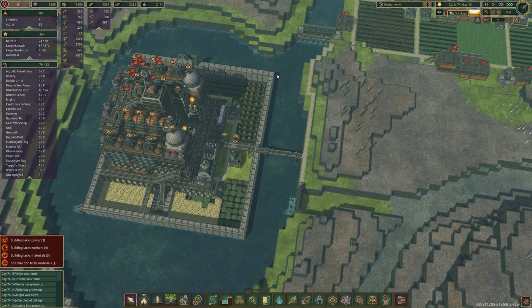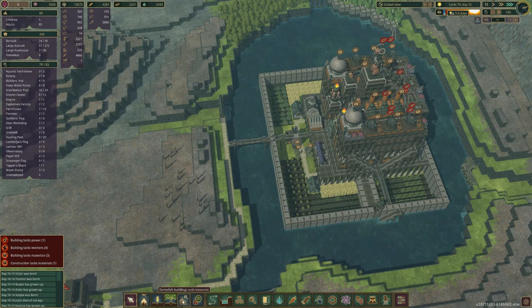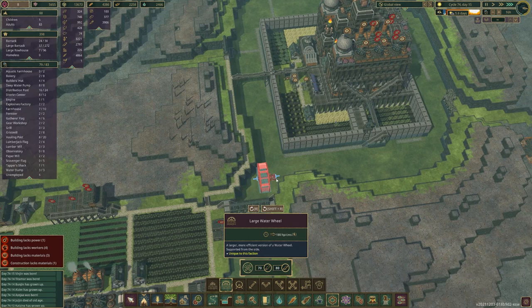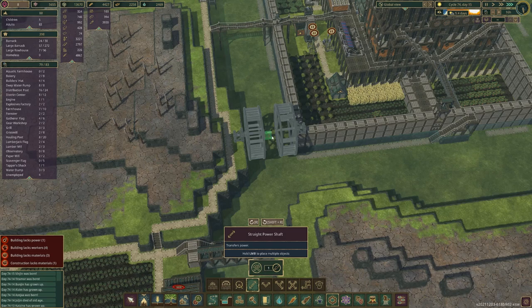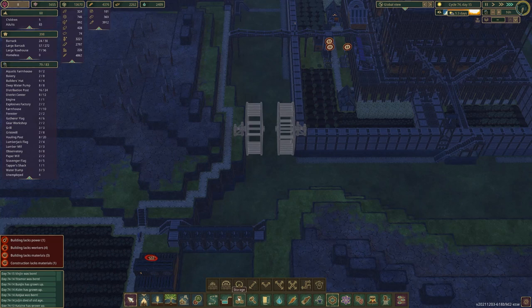So we're going to have to build a power wheel along here. I want to use one of the new powers — we can use either the compact one or the big one. I'm thinking of putting it here. This is only going to be temporary until we get our power district up and running.